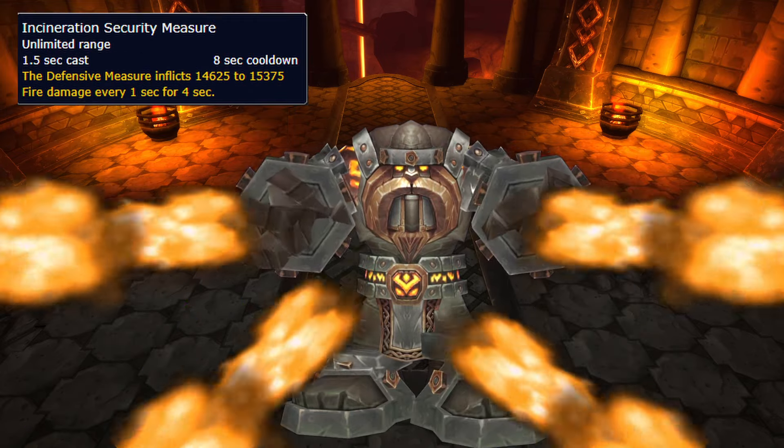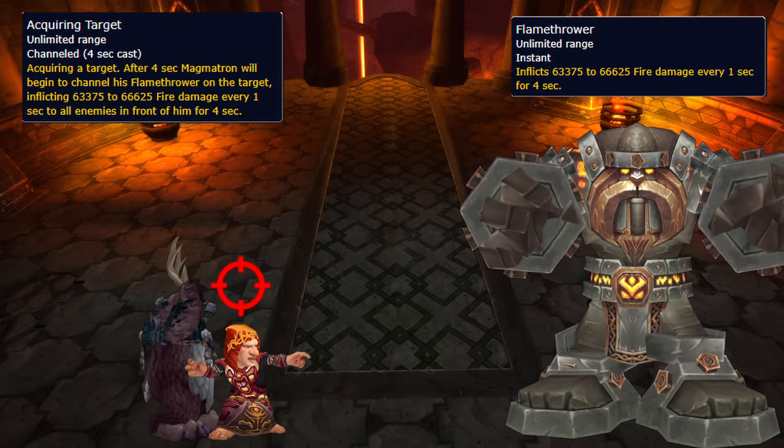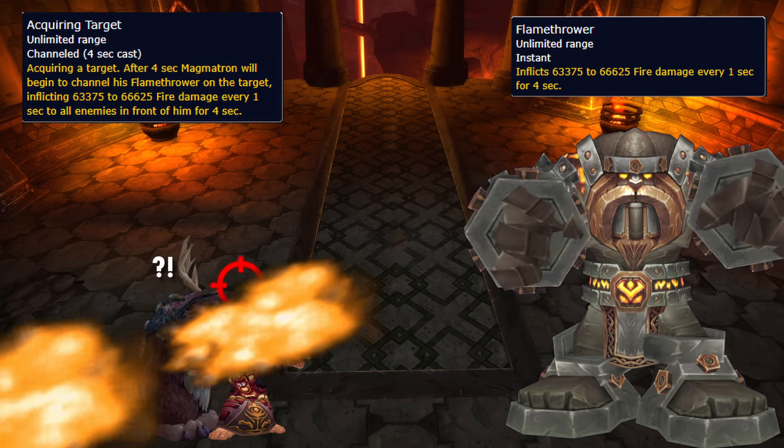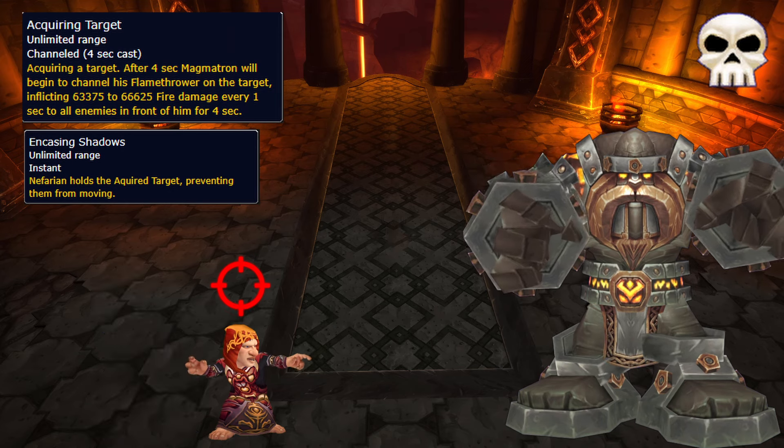Magmatron casts Incineration Security Measure — raid-wide damage for healers to deal with, so pop a CD if you need to. Acquire Target casts a flamethrower on someone, so if you get marked, move out to the side. On heroic, the target gets rooted, so throw them a freedom and move out quick, or move away from them.